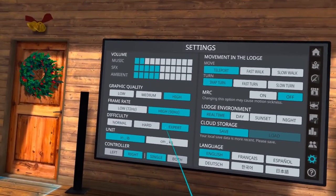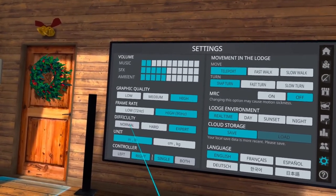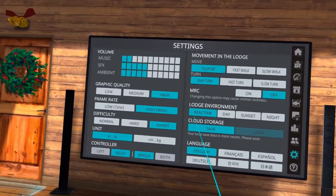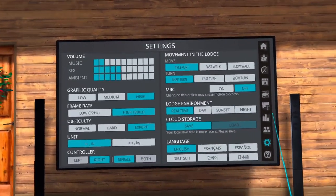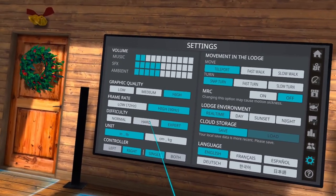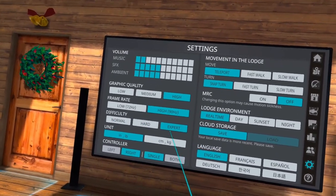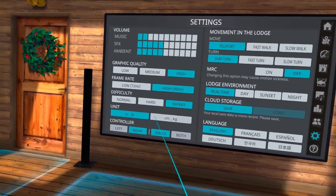Difficulty — I'll go over this more when we get into the fishing section. You start off on Normal, which I call arcade mode — it has a little fish that comes up and shows you which way to move your rod and reel. Hard is where you have your fish finder, and Expert turns off your fish finder. I'll cover that in a fishing tutorial shortly.